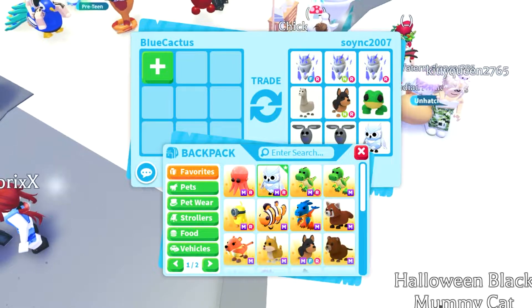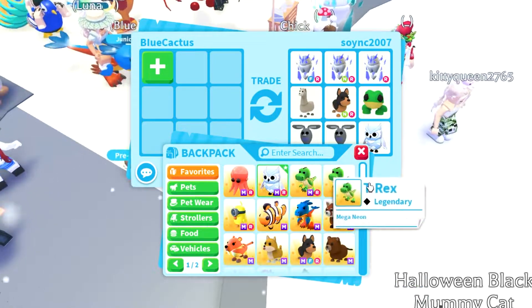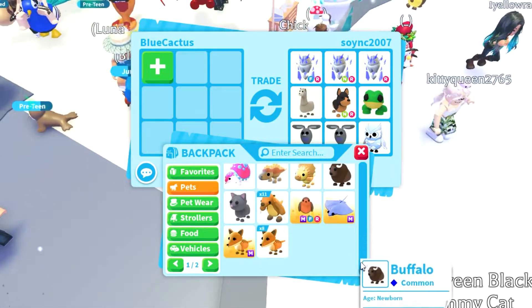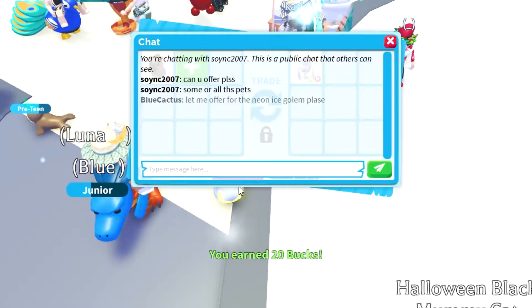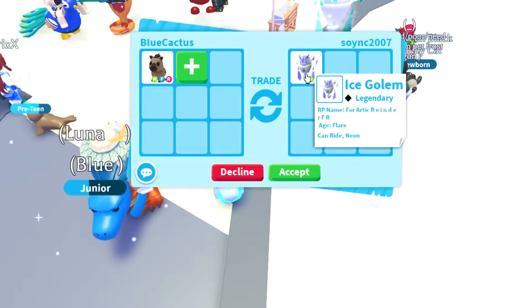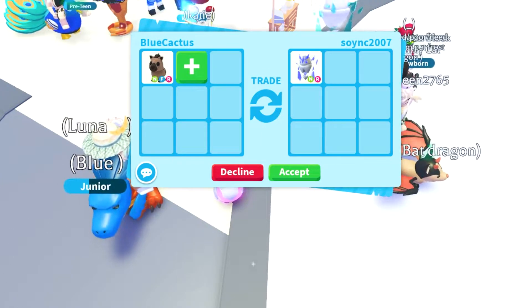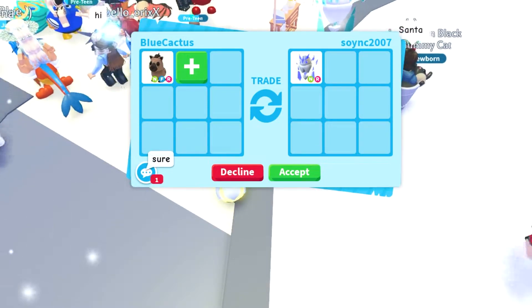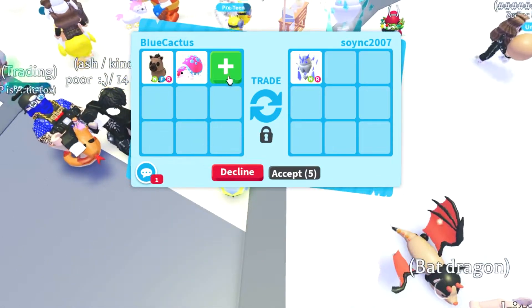I sent a message asking to offer for the neon ice golem. In the meantime, let's get ready to start an offer. She's putting up just the neon ice golem, which is really cool. I'm going to send over a neon hyena, which is similar in value to that ice golem, and then I just need to add a little bit more.